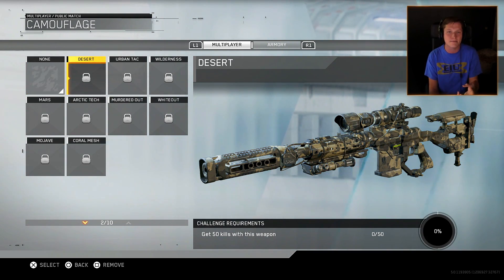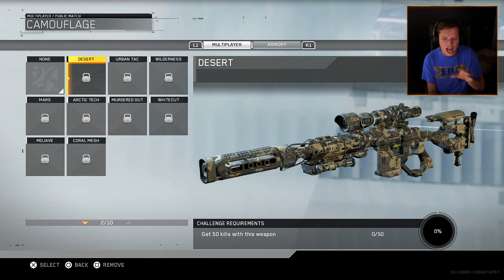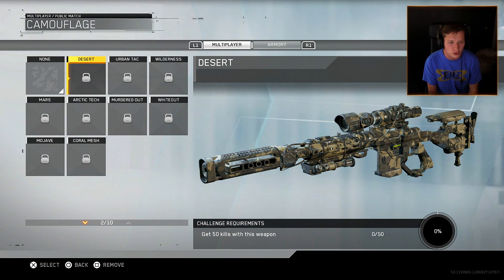Starting off here with the multiplayer group, we have Desert. Take a look at how much of that camo is on that weapon — the entire weapon is covered up with this camo. Not just little pieces. There aren't normal pieces of the weapon sticking out like we had in Black Ops in the last few years. The entire weapon is covered with the camo, which I think looks really cool.